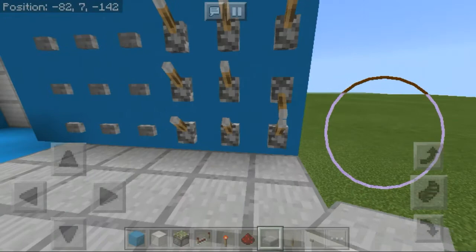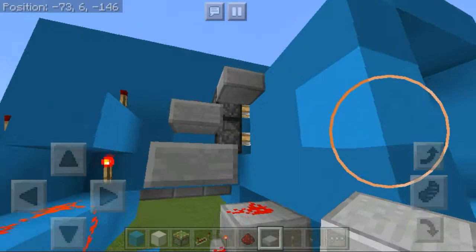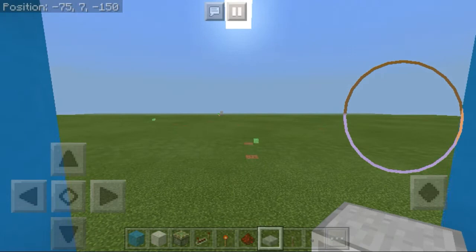Even though we click three of them, the door still remains closed because we have one last torch providing enough signal to keep it shut. Of course, when we click the last one, there are no more redstone torches providing the signal, and that's going to open the wall door so we can go do whatever we want on the other side. Really simple — I'm going to show you how to make it right now.